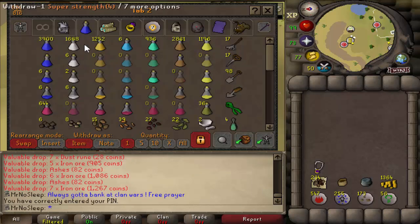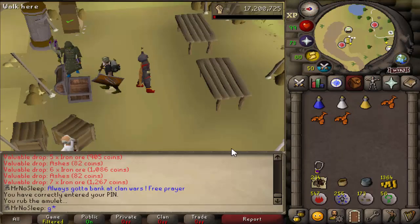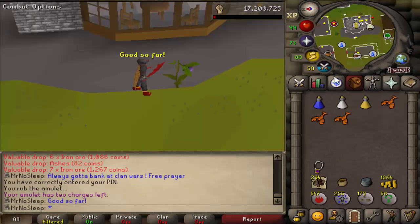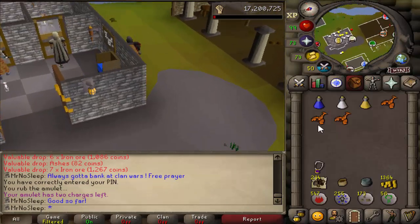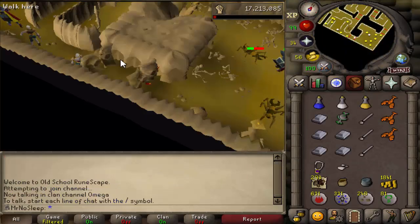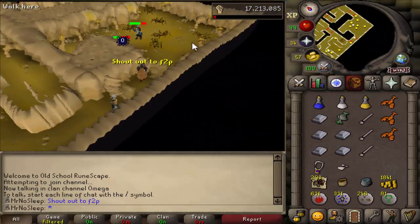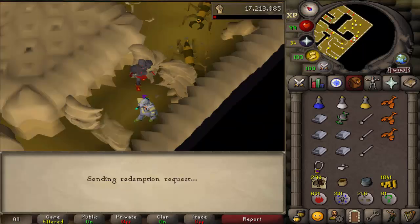Although flesh crawlers are free-to-play and free players can kill them, the herb sack and gem bag are members-only. Without them you'd be banking far more often since you'd be picking everything up individually. As you can see in the inventory, I was always bringing just a couple of lobsters each bank trip.